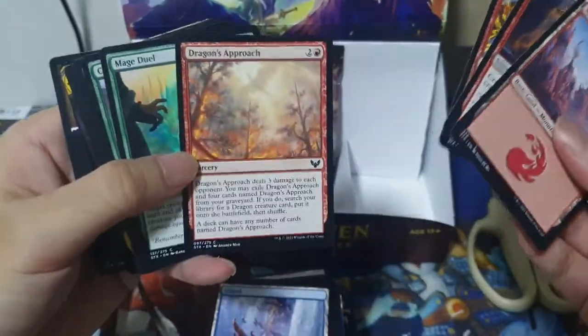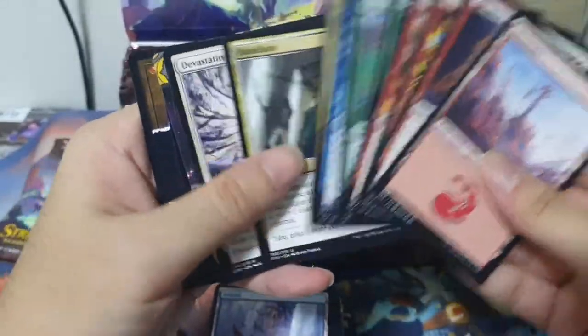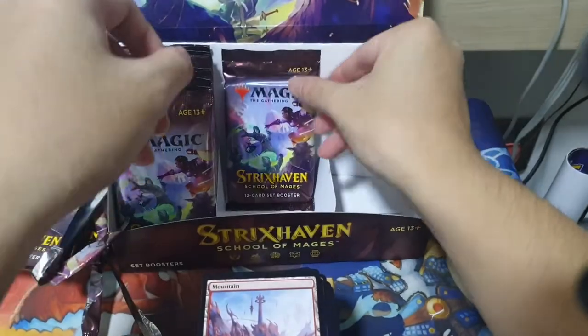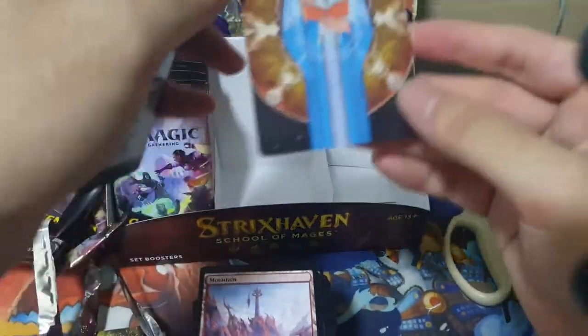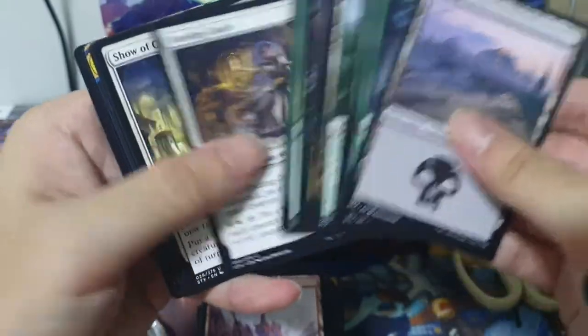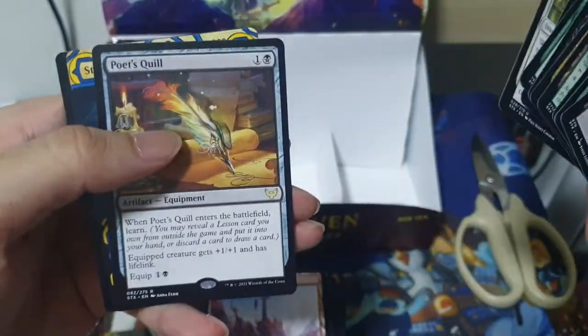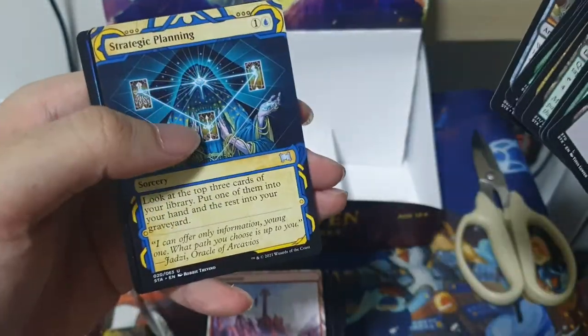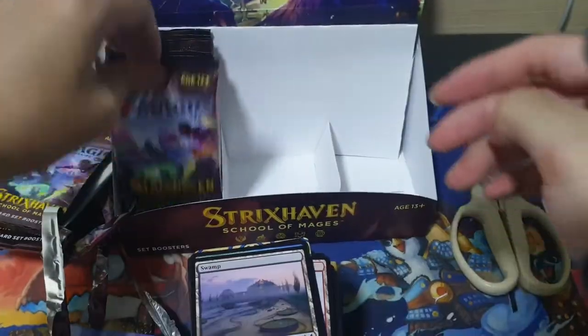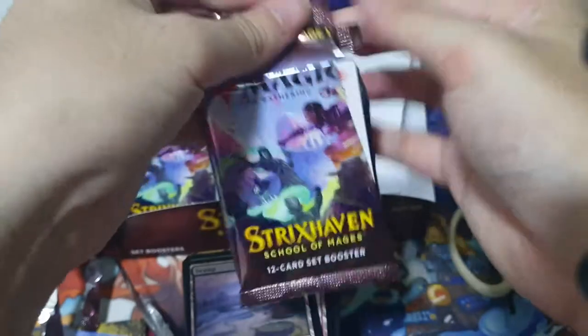We've got a Dragon's Approach. Nice. Devastating Mastery. Duress. And a Fortifying Draught. Compulsive Research. Show of Confidence. Our rare is a Proeut's Quill. Followed by a Strategic Planning. And a Point Fracture. Fracture's okay, I guess. It's not a bad card.